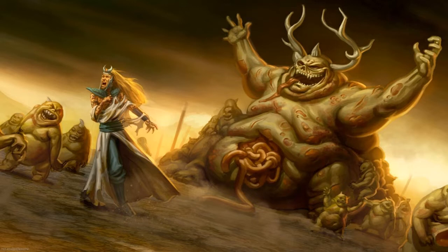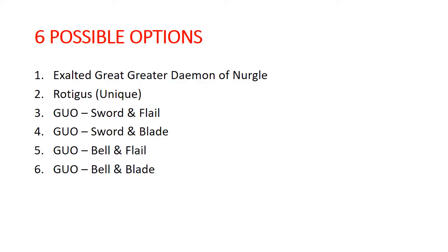There are three basic ones: you have Rotigus, you have the generic Great Unclean One, which has four different weapon loadout options, and you have the Exalted Greater Demon of Nurgle, or many people just call it the Exalted Great Unclean One. I have broken it down into basically six different Great Unclean One options, although it's basically three different War Scrolls, but with the generic Great Unclean One having so many options, they really all act quite differently.